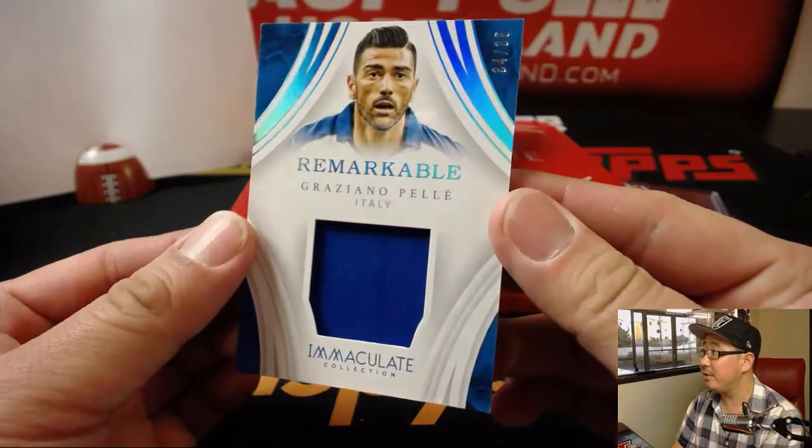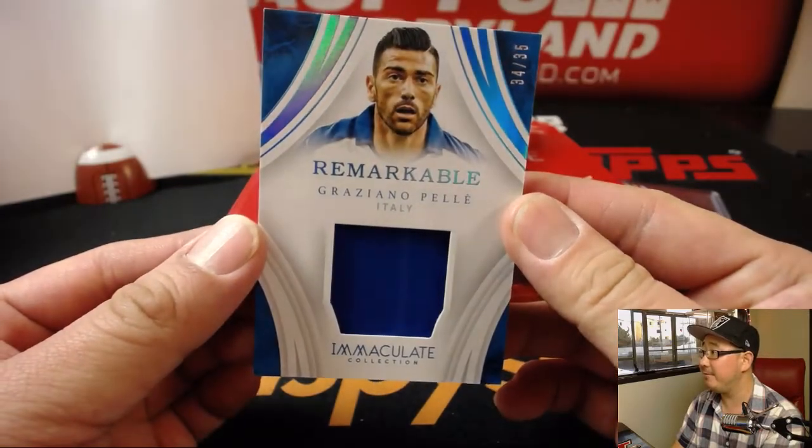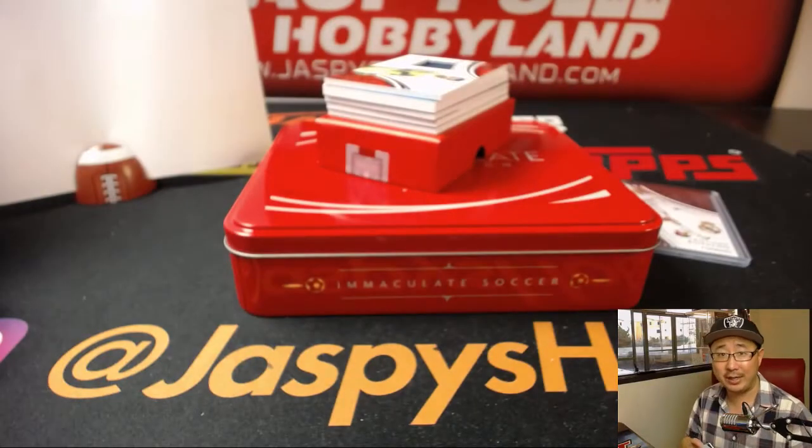Graziano Pell, 34 out of 35. Nice relic — Forza Azzurri. Number 4, Andre with that one.